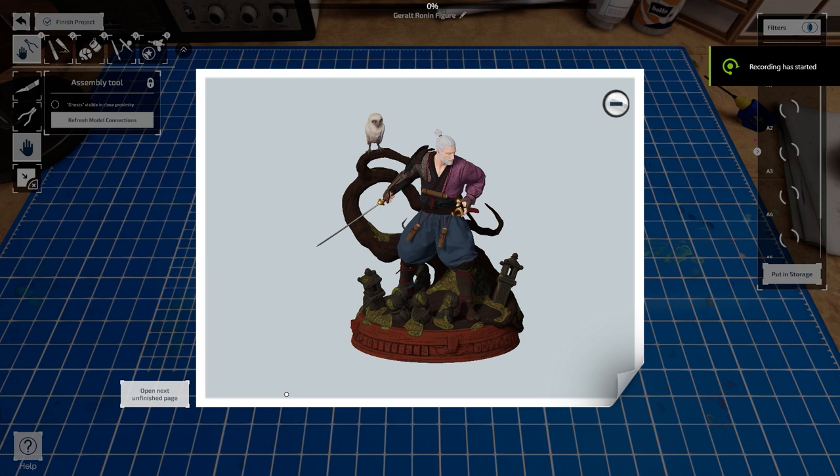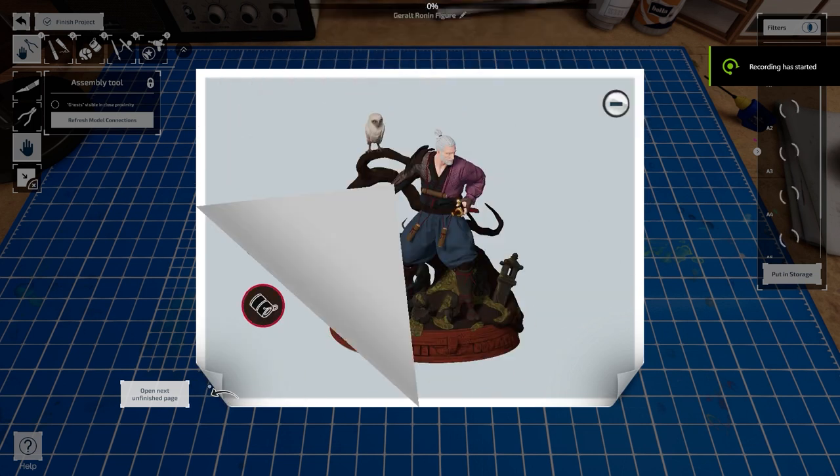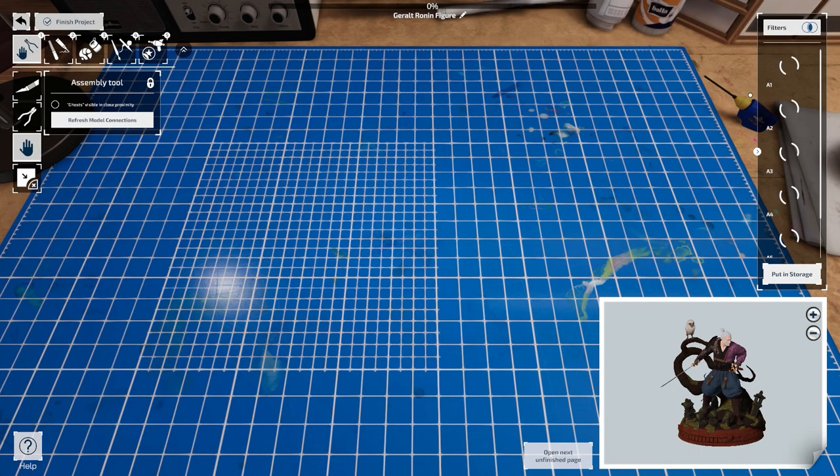The game walks you through every aspect of the model building and painting process, and then builds on those core mechanics by presenting challenges and competitions you can partake in. With the campaign, there is a linear level of progression in model complexity, but generally speaking, you can do one model and you can do them all.